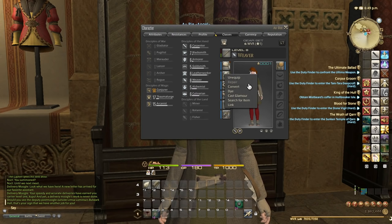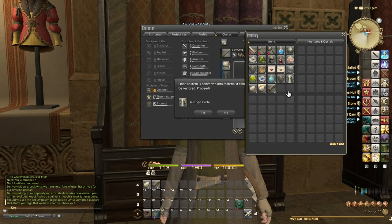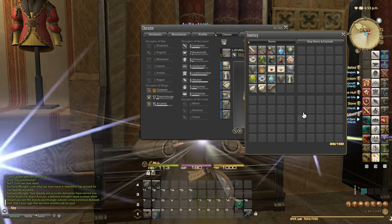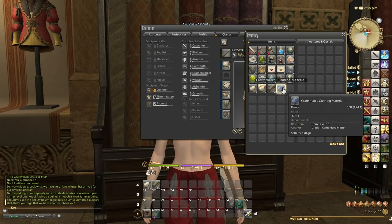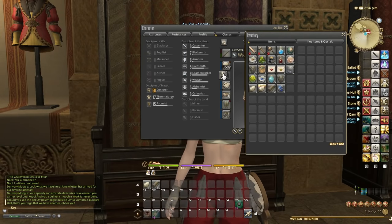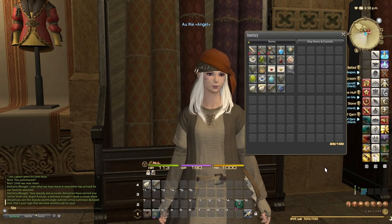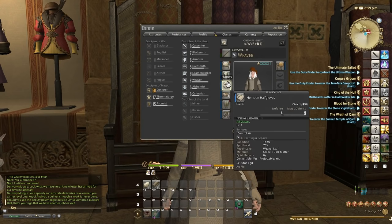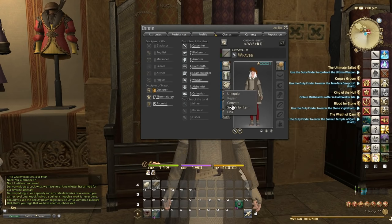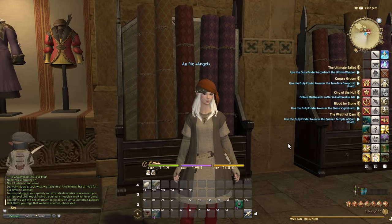Since this item is at spirit bond 100% we can right-click and select convert into materia. Before you do that, make sure you have something to replace it — I happen to have a spare one. From the conversion I got a Craftsman's Cunning Materia 1 which I can sell on the market board, then I'll just wear another chest piece prepared in advance. It's a good idea, when gear reaches spirit bond 100%, to convert it, replace it, let the materia build up, and sell it — that's a way to make money while you're crafting.